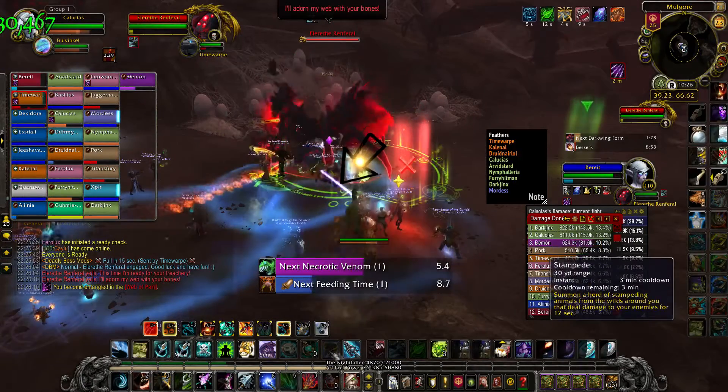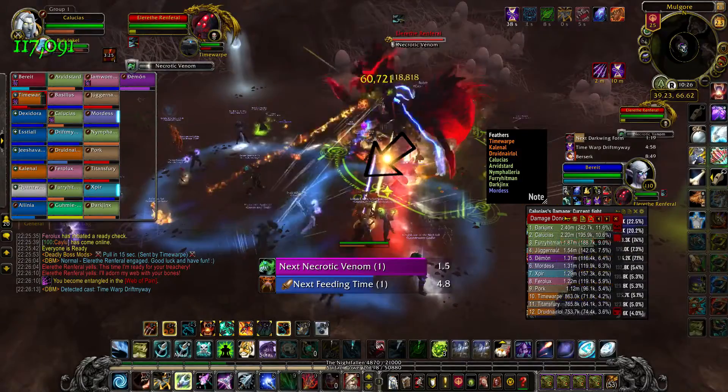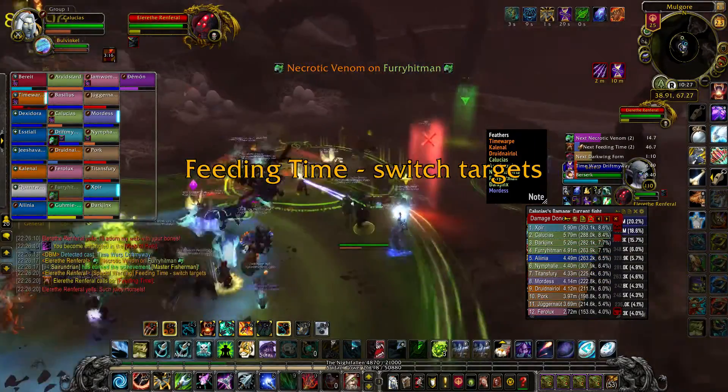In spider form, she webs both tanks together and two non-tanks together. Web targets reflect their damage taken with each other. Stay closer than 20 yards to not take extra damage. She goes into her web and picks a random location to slam.